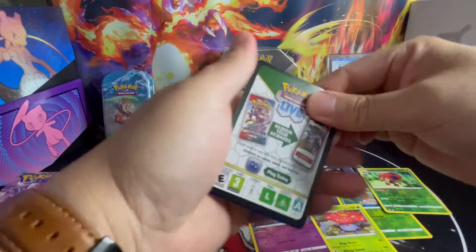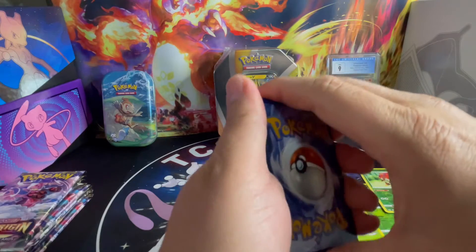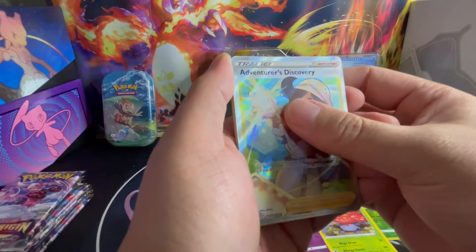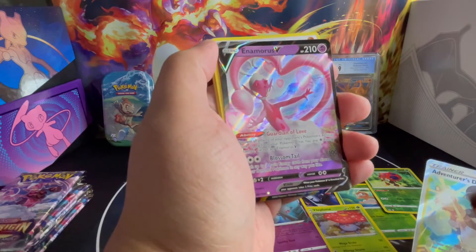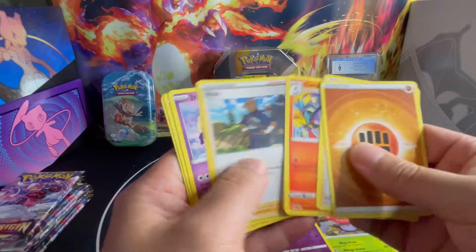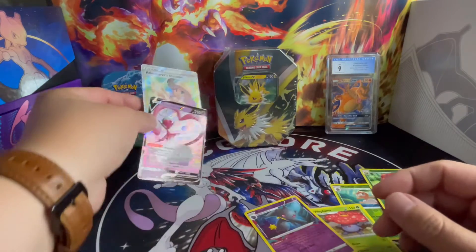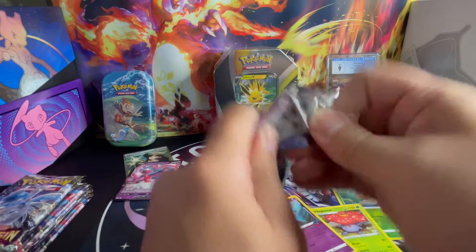Black border — there's some hope right there. Black border, most likely a hit. But what is it going to be? We got a Full Art Adventures Discovery Trainer card. Is it going to be a double hit? Oh, it is a double hit! There we go. We got a V — Enamorous V. Two hits in one pack. That makes up for the first three that didn't give us anything. These two are Full Art, going over here for the Chimchar Mini 10.